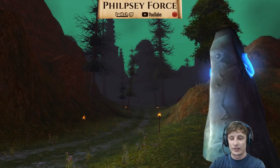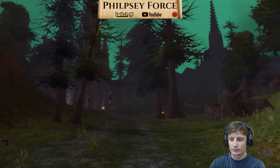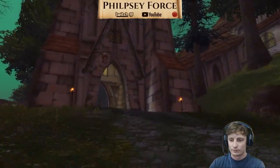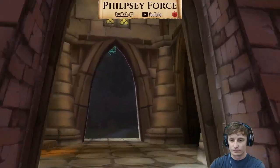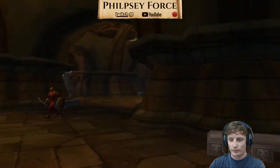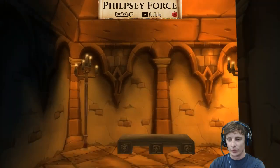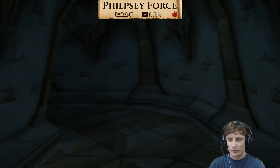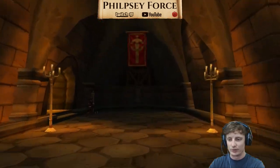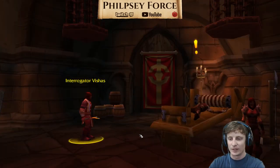We are outside the dungeon at the meeting stone, so now we're just going to run in. You're going to turn and run up these stairs. The Graveyard is right here, so we'll go ahead and enter. Once you're in, you'll kill all these mobs, and then Interrogator Vicious is right here.